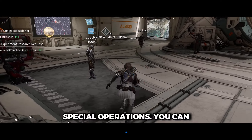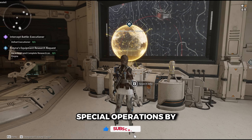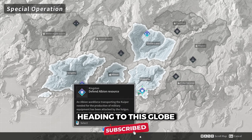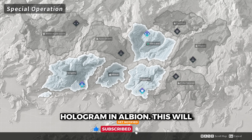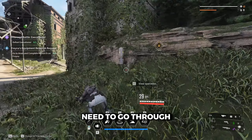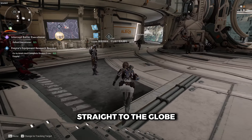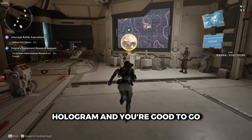Now, let's talk about Special Operations. You can access the shortcut to Special Operations by heading to the globe hologram in Albion. This will save you time as you don't need to go through Kingston and press the launch mission there. Just head straight to the globe hologram and you're good to go.